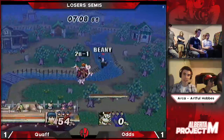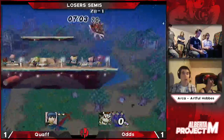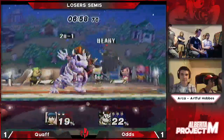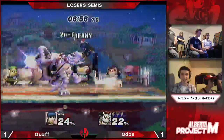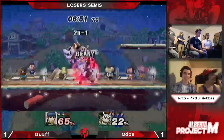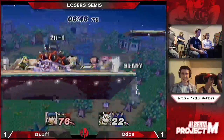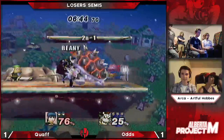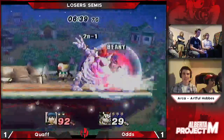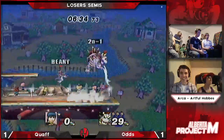Carries him with another fair — he capitalizes off of that. Nice stuff by Oz, he's off a clean stock. Comes down with an air — hard hit there has armor. Nice, there we go. The triple Koopa Claw — beautiful to see. Tries to cover. That would have been amazing. Nice, there we go. Nice stuff by Oz — straight to the shadow realm.